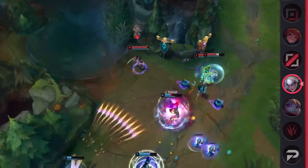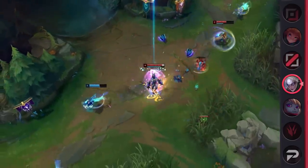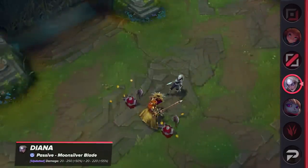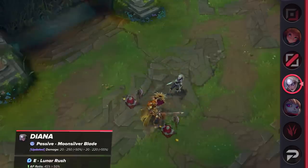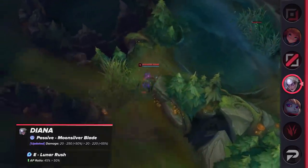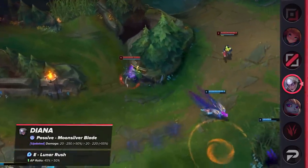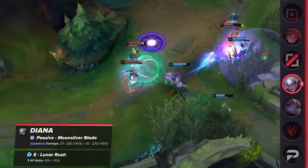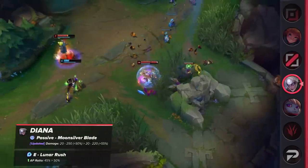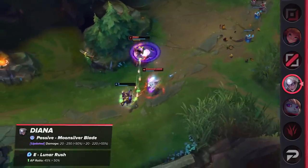The last jungle change is an adjustment for Diana, which will also affect her as a mid laner. Diana's passive damage is going to be adjusted to favor AP-heavy builds: the base damage at later levels will be reduced while the AP ratio will be increased. She'll also receive a buff to her E's AP ratio. Tankier builds on Diana are currently too powerful, letting her destroy enemy carries with very low risk. This adjustment should push players toward high-risk, high-reward one-shot itemization instead.